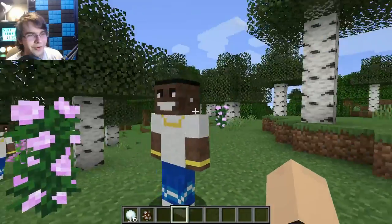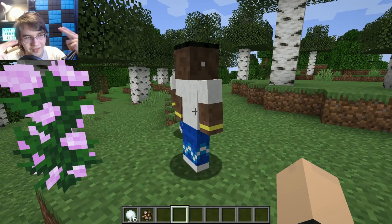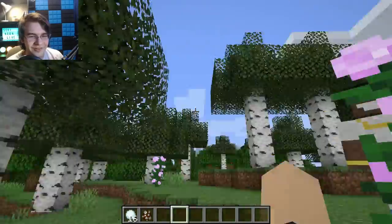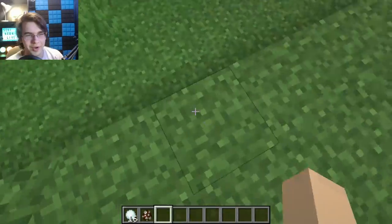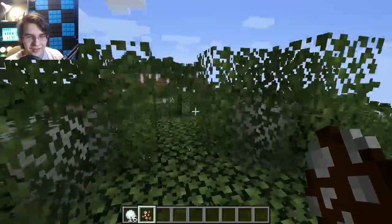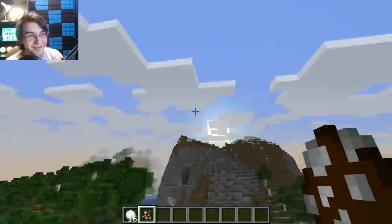Where's his hat though? He doesn't have a hat — nobody gave Da Baby his hat. You should be able to move his arms and be like 'let's go.' This is great though honestly. If it was for 1.12.2 I would keep this mod. It's really funny — you can have like 15 of these, it's just great.